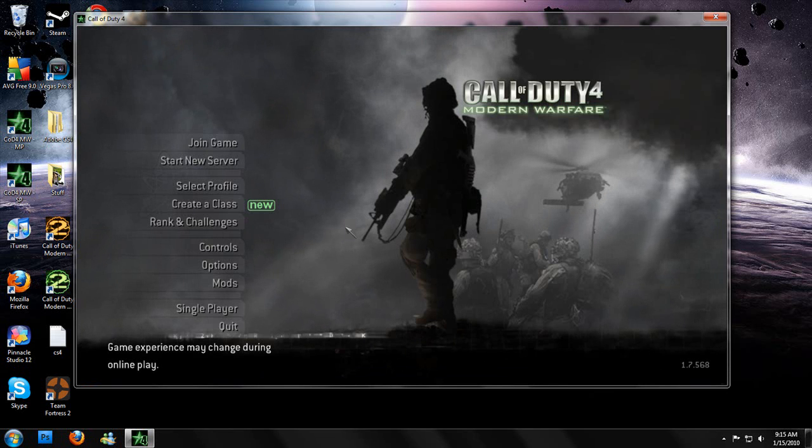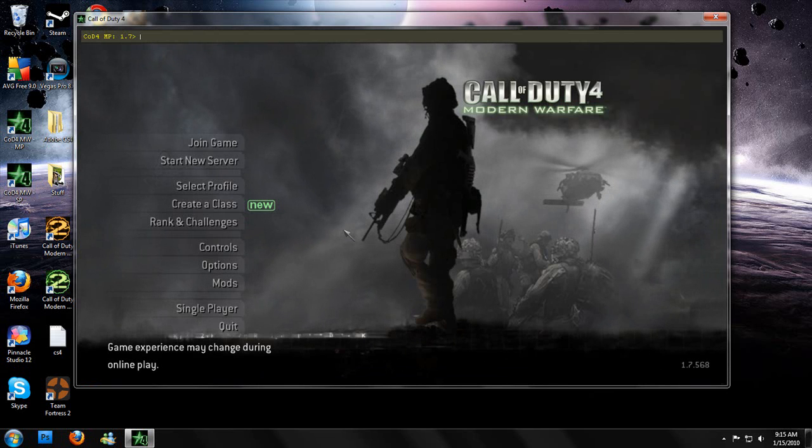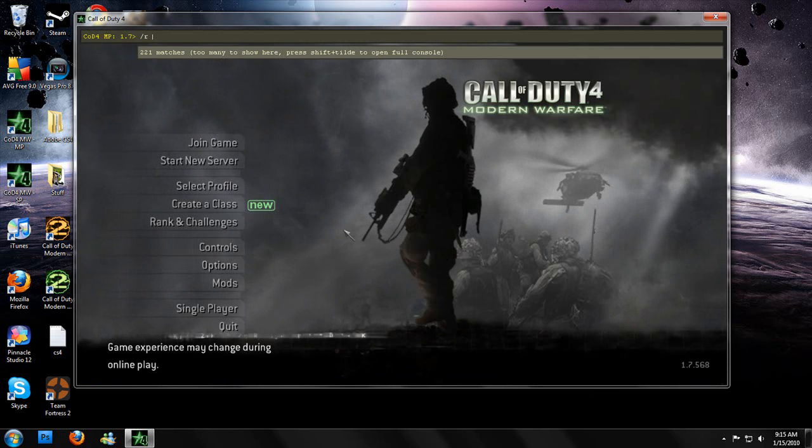If it's enabled, go to your main screen and hit your tilde, and then type a slash as you would for any console command. Hit r, space, set_fullscreen.